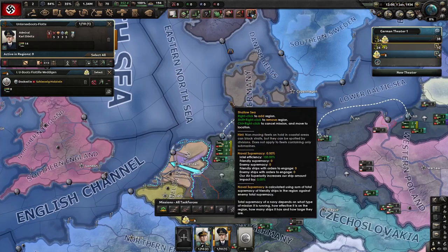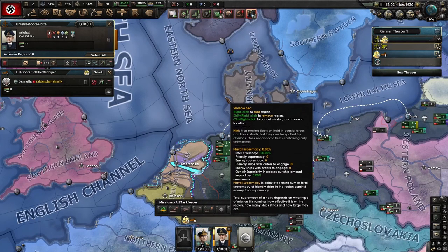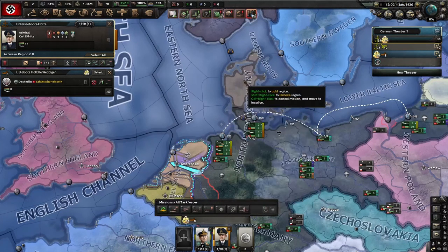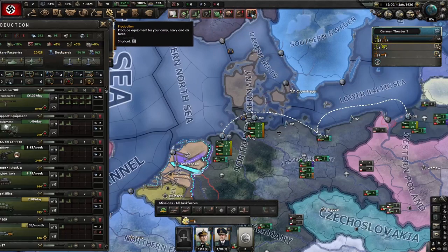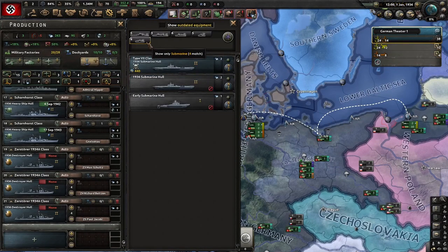Dönitz, all the time — everybody knows that. But what do you do about the ships themselves? I do have the mod on that allows for free ship design because I really hate the way ship design works in the base game and I always prefer to design my own ships. So what kind of ships do you want to build if you're Germany? Well, everybody always says submarines, but I tend to think broader than that.